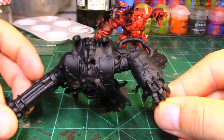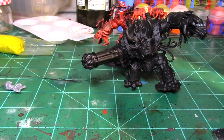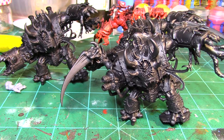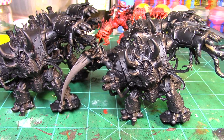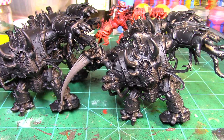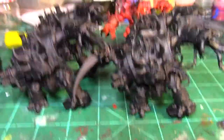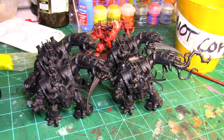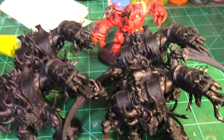One thing I didn't do — I forgot to replace the chaos stars on any of the brutes. I was moving through the conversions relatively quickly and ended up forgetting to sand those off before priming. I may still do that because the extra touch of chaos god symbols really adds that next level of customization. As you can see even with the conversion work, standing them next to each other they're still really similar — that's the nature of the model — but this at least breaks it up a little bit.